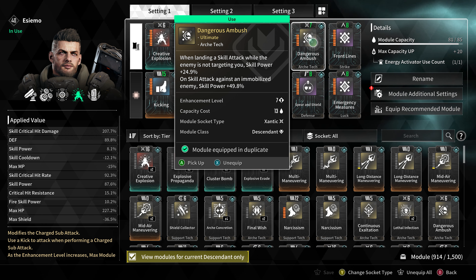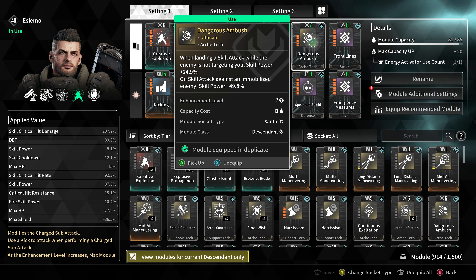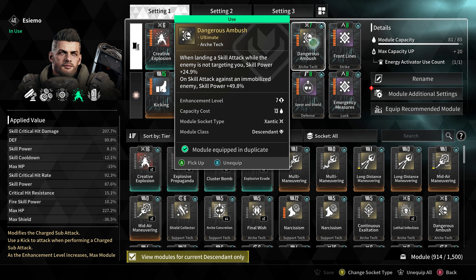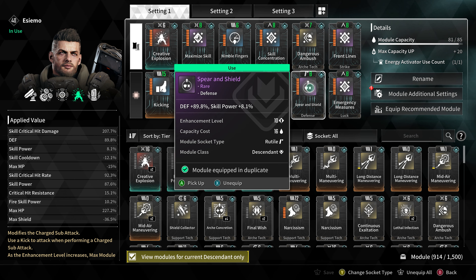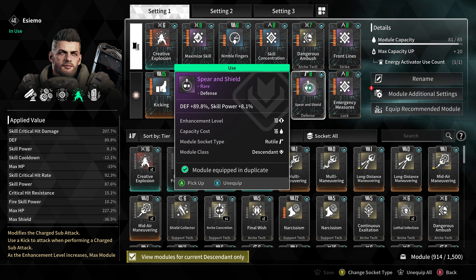Since we couldn't find any other module to increase our skill power aside from Spear and Shield, we decided to just throw it on — increasing our defense by 89.8% as well as our skill power by 8.1%.